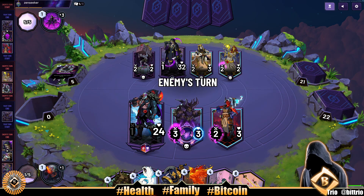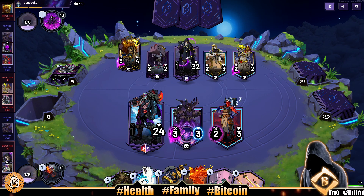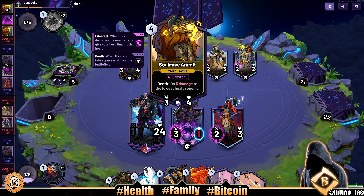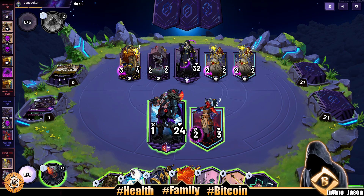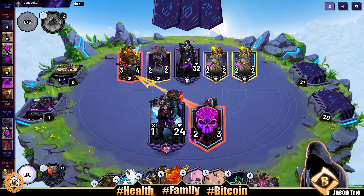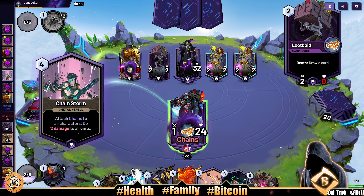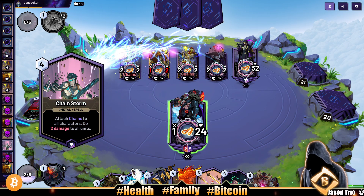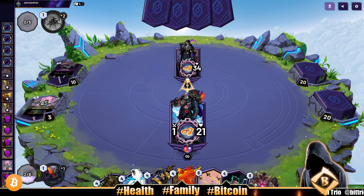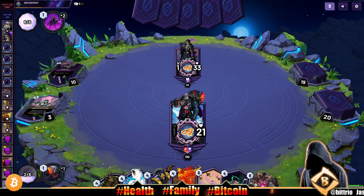We're just trying to establish some board control here. We should be able to outlast the mono heart deck. We do have some big boys coming. Our opponent plays Soul Mall, triggering the death effect — three damage to the beetle. Double royal mummy now. We'll attack first and then play chain storm to wipe the board. Our opponent is gaining and drawing a ton. We take some damage but we cleared the board — back down to 33. Looks like a good turn for us.